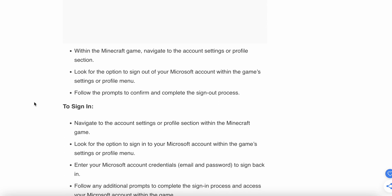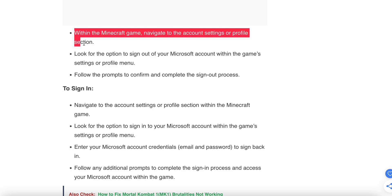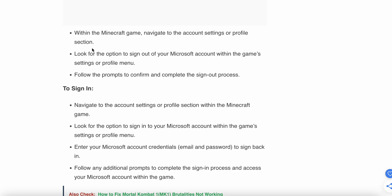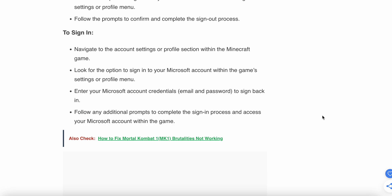To sign out of Minecraft, navigate to the account settings or profile section within the game. Look for the option to sign out of your Microsoft account within the profile menu, and follow the prompts to confirm and complete the sign-out process. To sign back in, go to your profile settings, look for the option to sign in with a Microsoft account, enter your credentials like email and password, then sign in and follow any additional steps shown on the display.